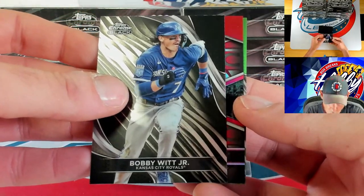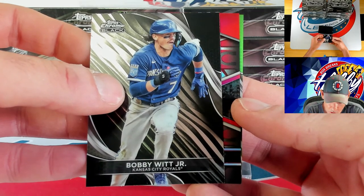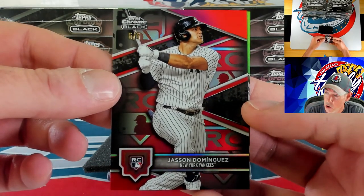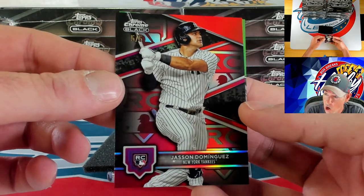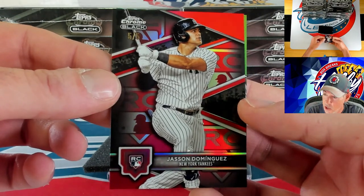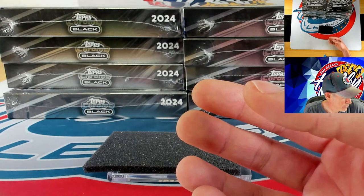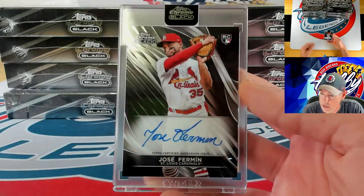Bobby Witt Jr. — oh my god — it's one of the variations as well. If this isn't Eli... it is not, but it is somebody very very good — J-Dom on the rookie card variation to 5, five of five! J-Dom is the man of our Topps Chrome Black break. The J-Dom spot did good, oh my goodness. It was a double-hitter pack with Rafael Devers on the green, 56 of 99. Our autograph is going to be a base auto going to Jose Fermin on the base ink.